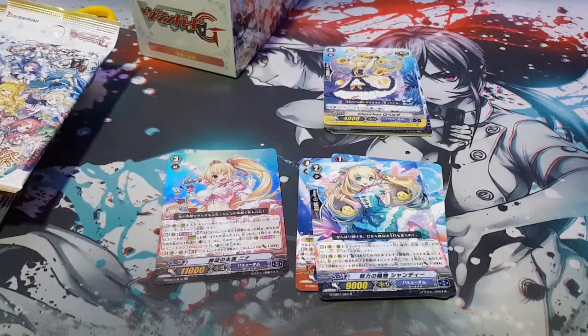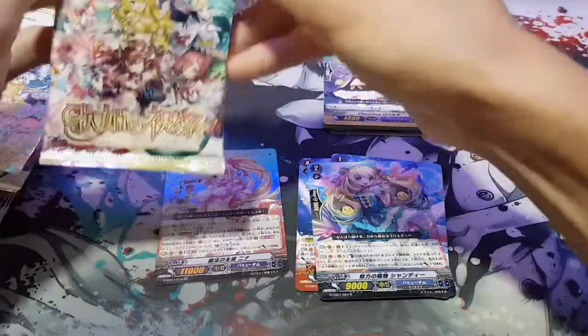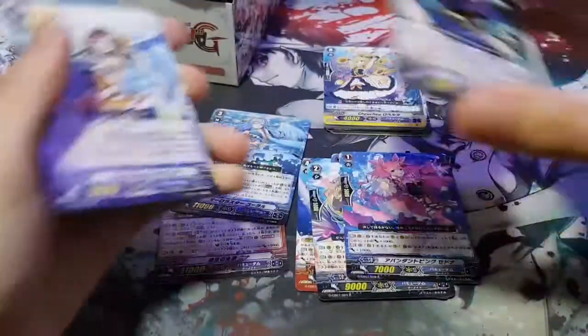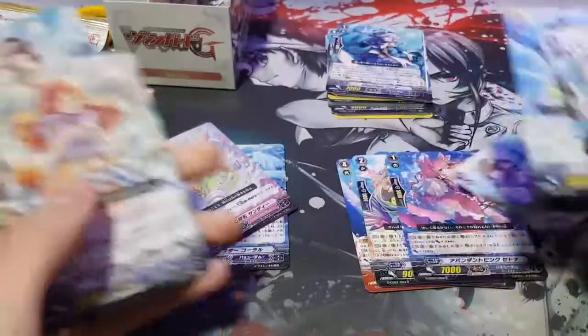Next pack — let's cut it and see what we get. Oh, we got Coral! That's fine, Coral is really strong — it's actually top in Japan. And we got another Sandy.